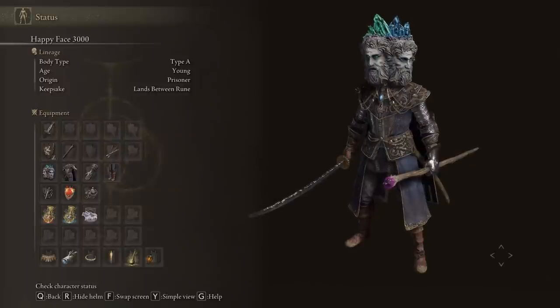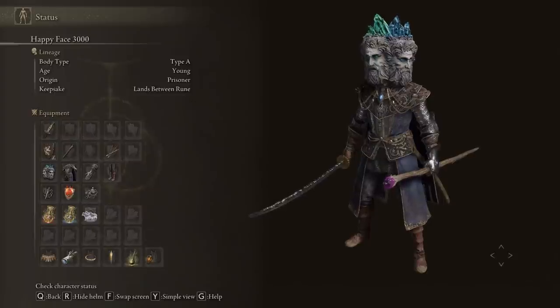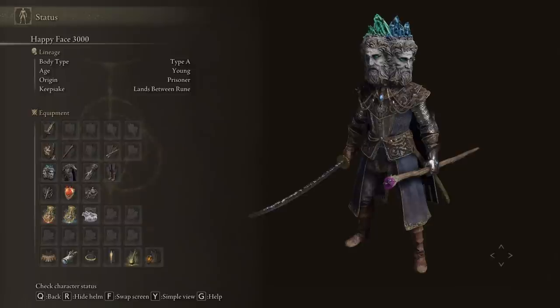Hey, welcome back to Major Slack Videos, here for a stop for easy Elden Ring gameplay. You don't need to get good, you just need to get slack. We're going to continue our Happy Face 3000 Spit Shine, preparing for the rigors of the next Legacy Dungeon, Lainedell, the Royal Capital.